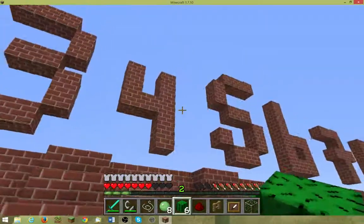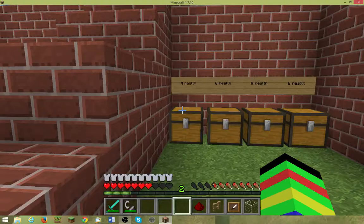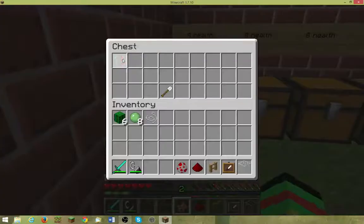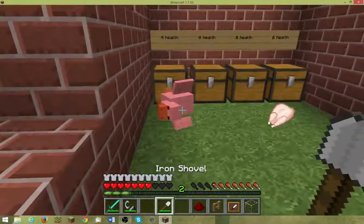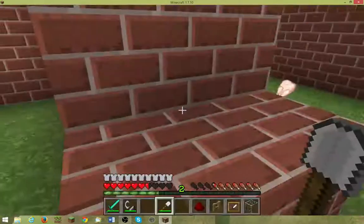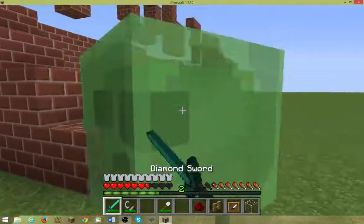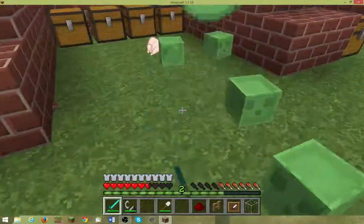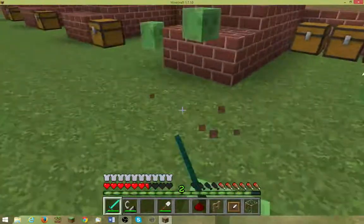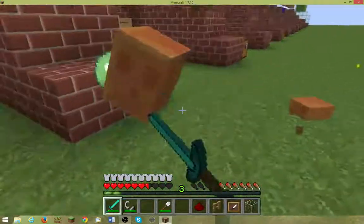On to 4. For some of you who don't have damage indicators, a chicken has 4 health. So when we spawn it in and get it — it has 4 health points. Sometimes if you charge at mobs, you will kill them instantly.